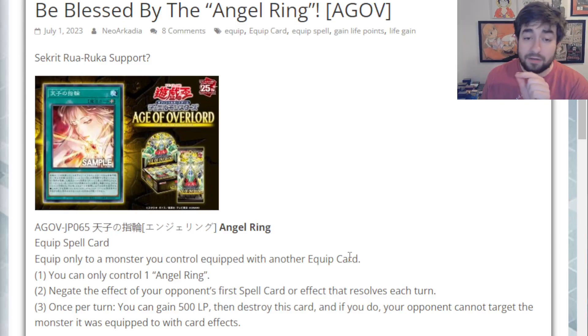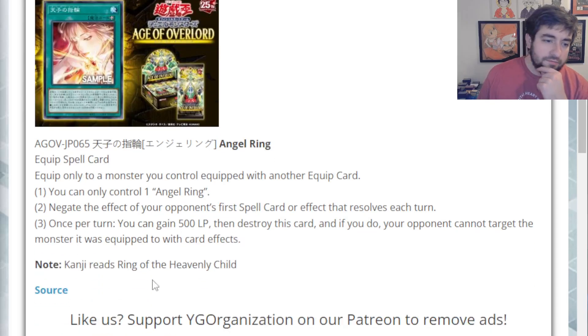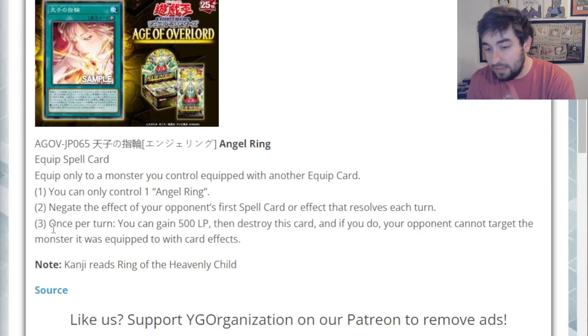But it's not dead, because the payoff is way better than most equipped spells in the game. You can only control one Angel Ring. That's pretty par for the course for a lot of modern equipped spells. Second effect: negate the effect of your opponent's first spell card or effect that resolves each turn. And the third effect, once per turn, you can gain 500 life points and then destroy this card.